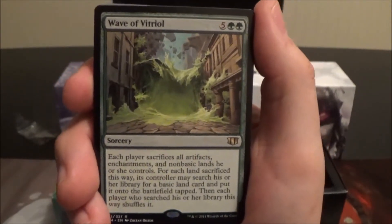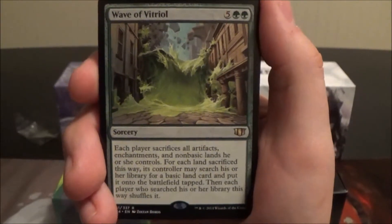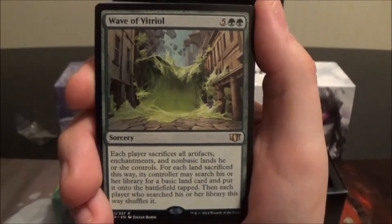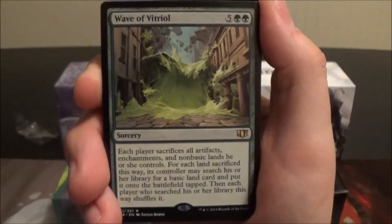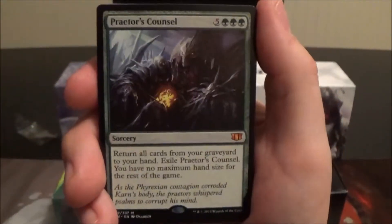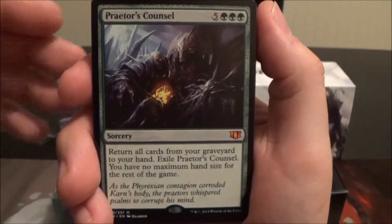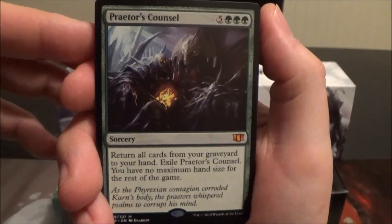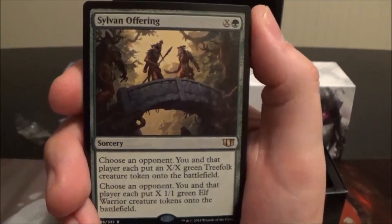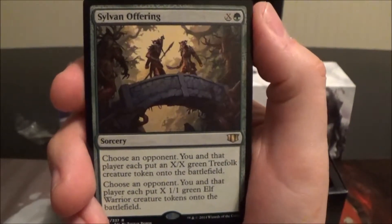It's a pretty cool card — mass board wipe for artifacts and enchantments, and you can get rid of all your opponents' non-basic lands. Yes, it blows up yours too, but if you're playing Titania, that works very well with her. We have Praetor's Counsel from Scars of Mirrodin: return all cards from your graveyard to your hand, exile this card, and have no maximum hand size for the rest of the game.